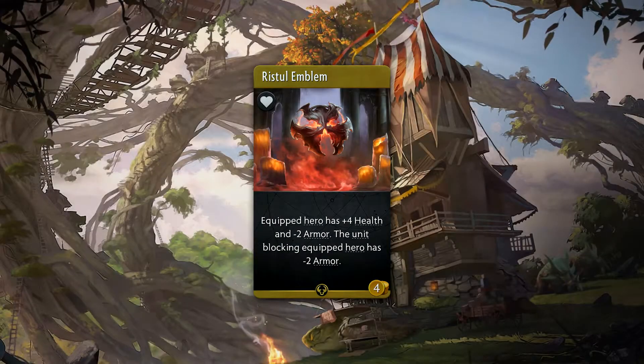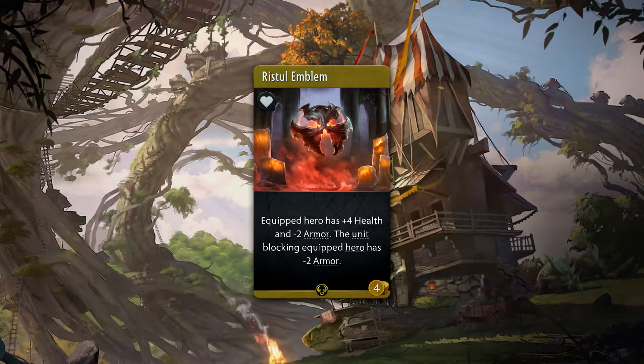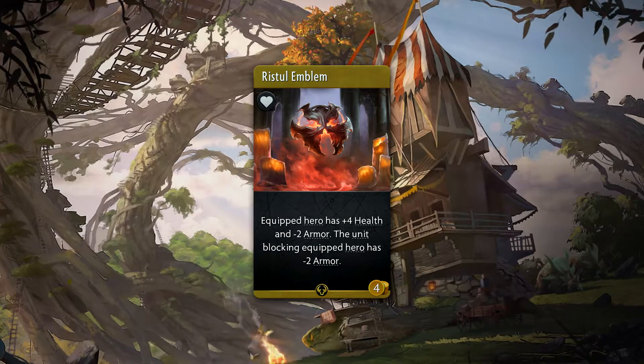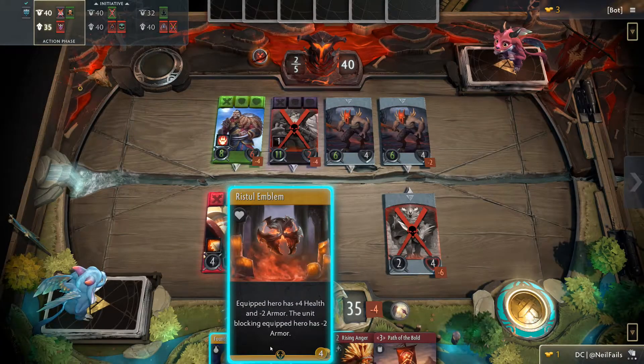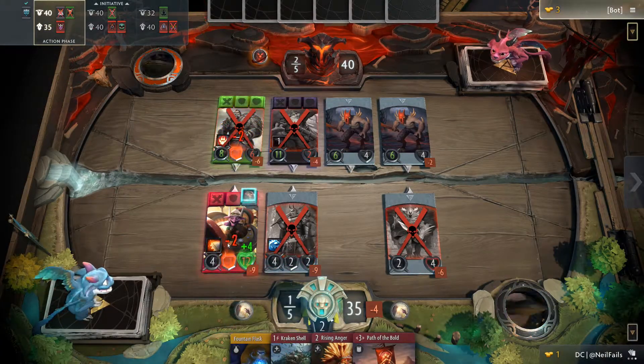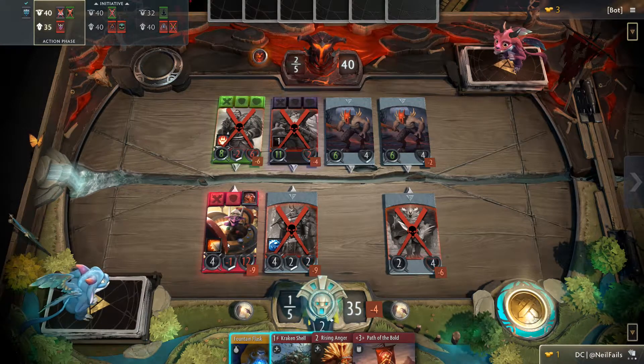Wriststool Emblem is a 4 gold rare accessory which gives the equipped hero plus 4 health and minus 2 armor. It'll also lower the armor of the unit blocking this hero by 2. This is a very interesting item which has some definite drawbacks. It works quite well with retaliate heroes or in conjunction with cards such as Heartstopper Aura or Conflagration.